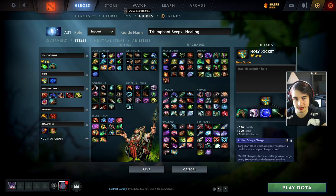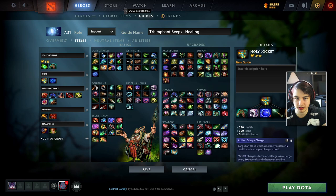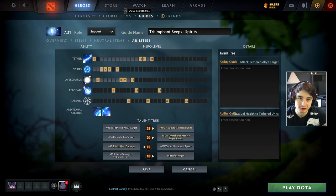We have two situational items: you can buy a Soul Ring usually after the Holy Locket if you're playing with heroes that need a lot of mana, such as Storm Spirit. We also have Spirit Vessel - this is only good if you need healing reduction against heroes like Timbersaw, Morphling, or similar.